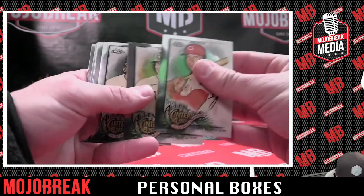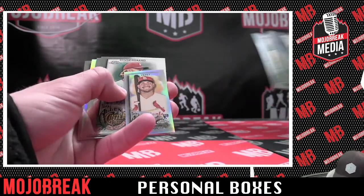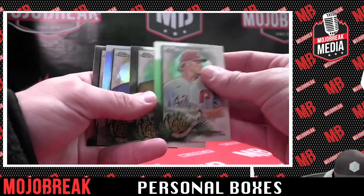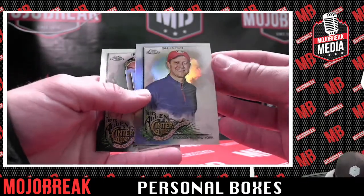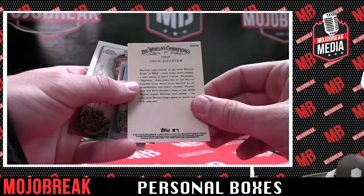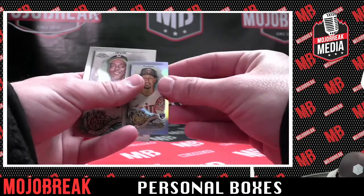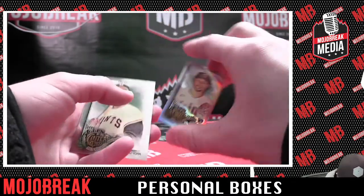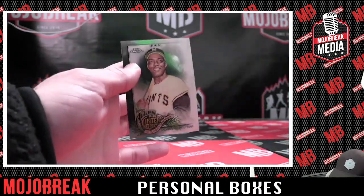The dare to tear cards — I totally forgot about those. You're absolutely right. Juan Yepez rookie refractor — that'll be top loaded. Plays for the Cardinals. And our last refractor is John Schuster, a curler. And Duran — Johan Duran rookie mini refractor. And a Monte Irvin.